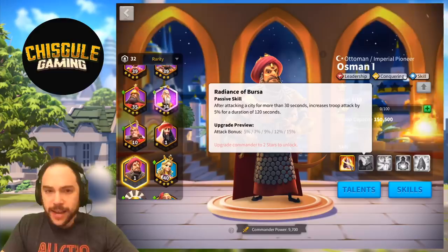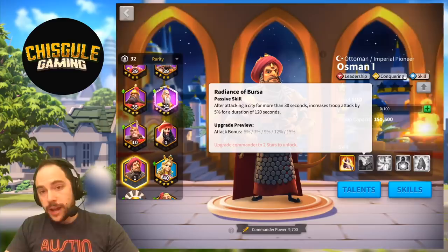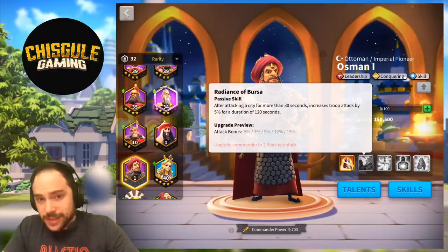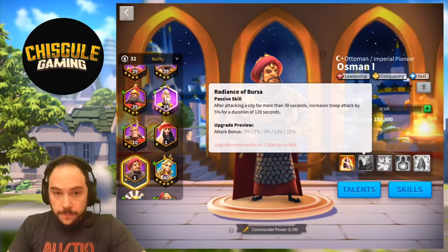The second skill is kind of curious — after attacking a city for more than 30 seconds, it increases troop attack by up to 15% for a duration of 120 seconds. When are you attacking a city for longer than 30 seconds but less than 150 seconds? Maybe if you've got a reinforced rally, getting reinforced once or twice, it'll last in that window. I'm not in love with this skill, but for a longer rally, it is kind of interesting.